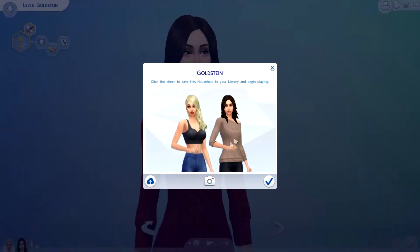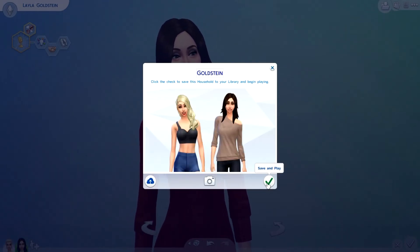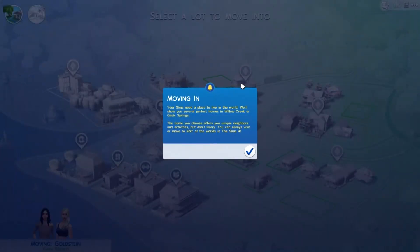So that is our household, and we're going to jump in. Why not take a picture? We're going to jump into this. Moving in - your Sims need a place to live in the world. We'll show you several perfect homes in Willow Creek or Oasis Springs. The home you choose offers a unique neighborhood and activities. But don't worry - you can always visit or move to any other world in The Sims 4.